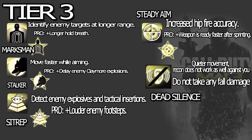Now we have Tier 3: Marksman, Stalker, Sit Rep, Steady Aim, and Dead Silence. Marksman: identify enemy targets at long range. Pro: longer hold breath — amazing for snipers, though snipers tend to go with either Steady Aim or Dead Silence. Still a pretty solid perk. Stalker: move faster while aiming, so when you aim down sights you move around faster — good for strafing. Pro: delay enemy claymore explosions, similar to Scrambler Pro, meaning when you trip a claymore it takes about five seconds to explode so you can run away.